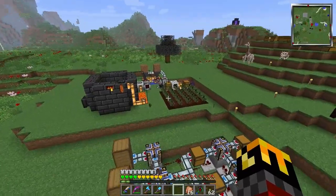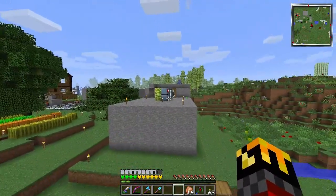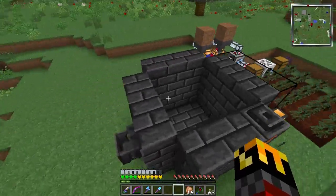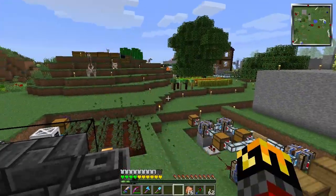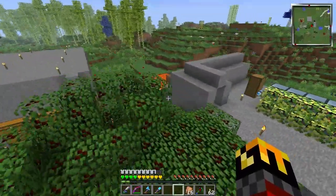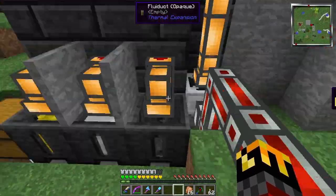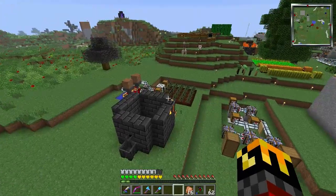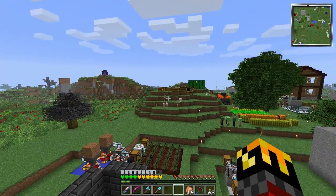Today we are going to do something interesting. I have built this setup here, which is the same as that setup over there — basic power generation with an infinite lava source for a Tinker's Construct smeltery. We have a smeltery over there for regular ores and another for other ores. Today, we are going to try for infinite emeralds.